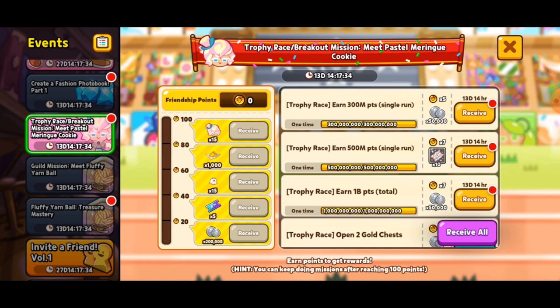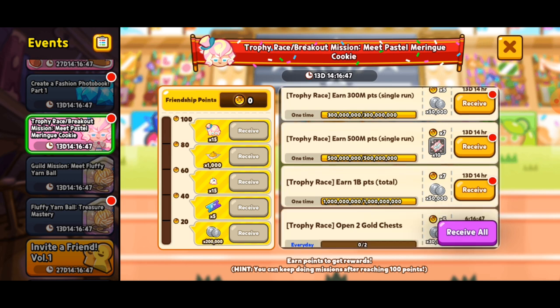These events are something they do nearly every update whenever they release a new cookie, and this one is focusing on Pastel Meringue Cookie. How these events work is there are two reward systems, one to the right and one to the left. The rewards on the right are things you need to do within certain game modes, so you can increase not only the friendship points, but also get small little rewards that will help out. For example, the ones I've done right now are Trophy Race — get 300 million points, get 500 million points, and get 1 billion points. Doing that will give you friendship points, and the friendship points are the main thing you need to get the rewards on the left.